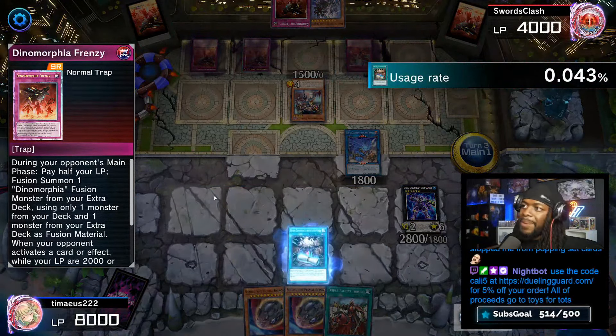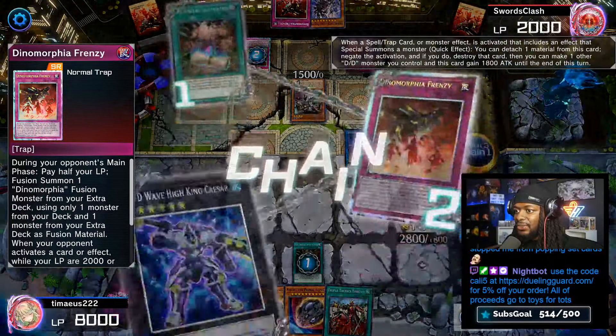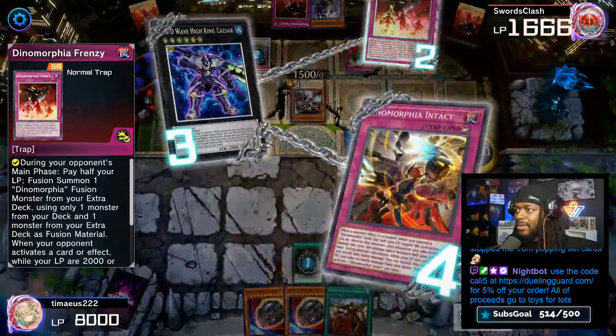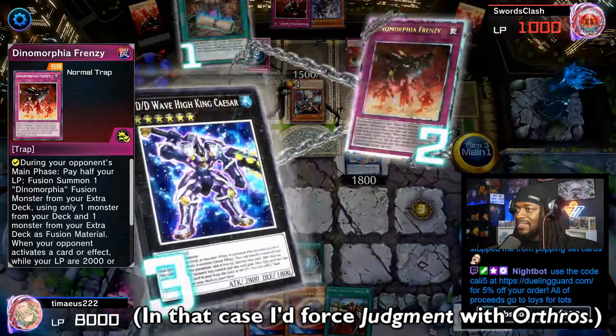We'll draw a Dark Contract here — not the best card to open but definitely not bad. We'll activate Contract with the Gate, and DDD Wave King Caesar gets activated ironically. Instead of using Intact, I think we could have used Frenzy again — personally, I think in this situation it would have made way more use of our cards. What do you guys think about that situation?